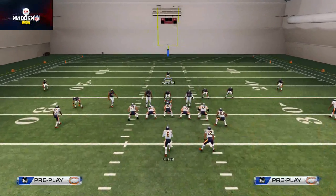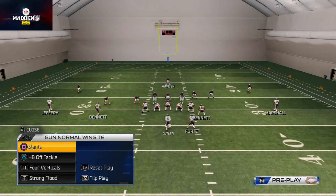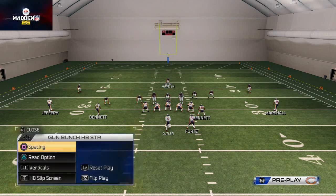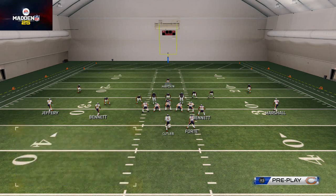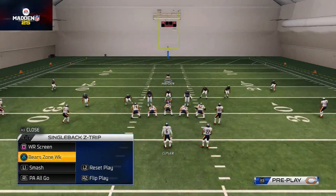Audibling is something I literally do almost every play. To audible, you hit the Square button — you'll see it gives you a menu. Some people try to scroll with the left analog stick, but you can't use that to navigate the audible menu. What you do is use the left directional pad, the d-pad, on the far left of the controller. That's going to give you all of your audibles. You can go right and left through all of your plays.